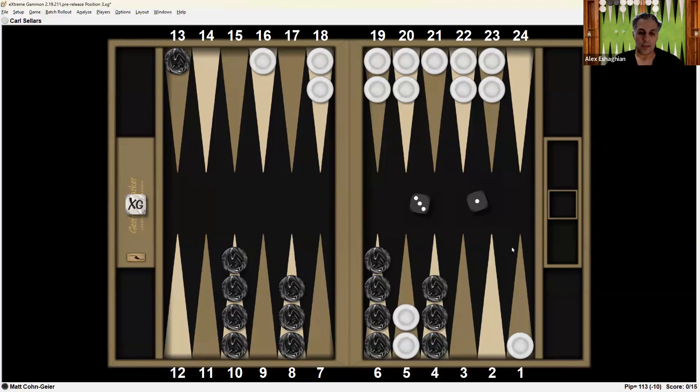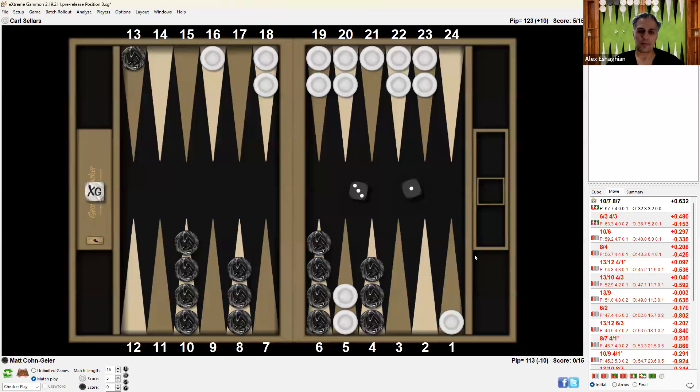It's actually better to make the 7-point — that's the correct play. You move one checker from the 10 to the 7 and one from the 8 to the 7. This is nice because it provides additional landing spots for the checker to come home. It also blocks a few numbers from hitting, which is exactly what you don't want as the dark side — you don't want to be hit.